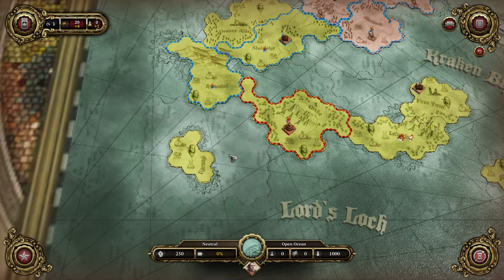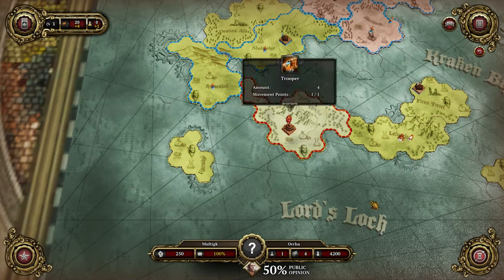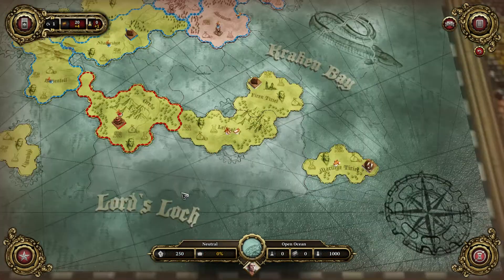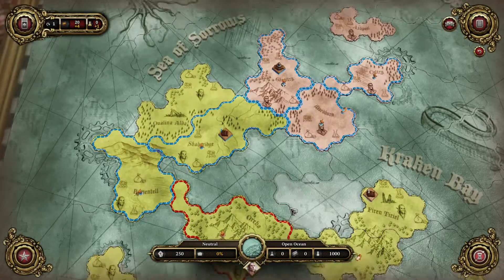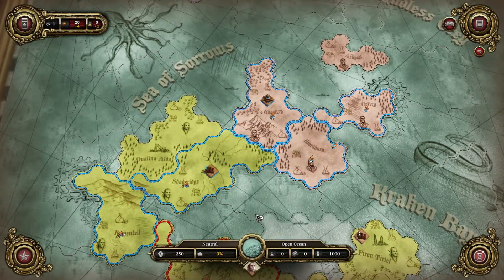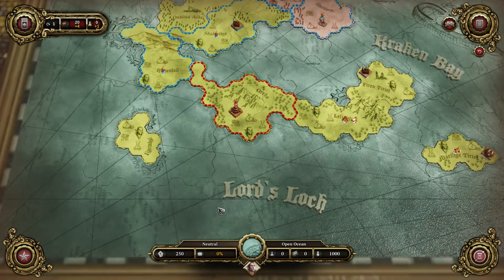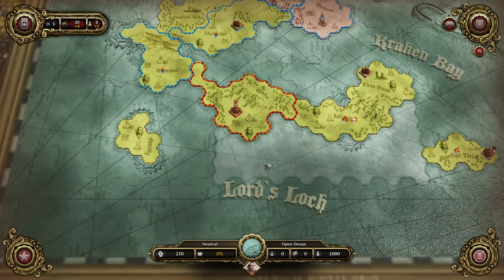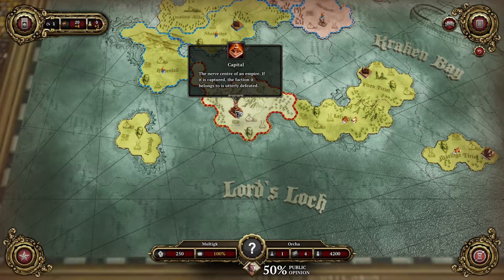Back to the bridge - time to start a war. Looking at the strategy map: I'm red, so I'm here. I can't zoom out, I have to move around. My siblings have basically split up the world at this point. Lord's Lock - this is me. The capital is the nerve center of an empire; if it's captured, the faction it belongs to is utterly defeated. Public opinion shows 50/50 here.